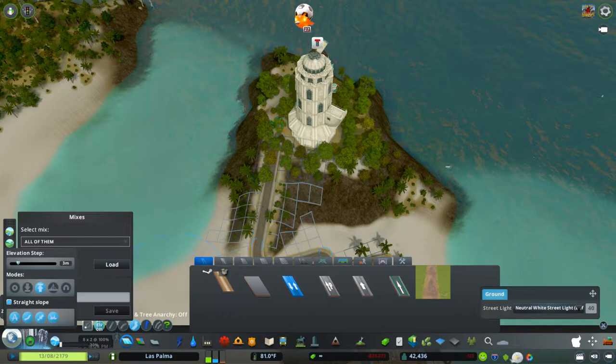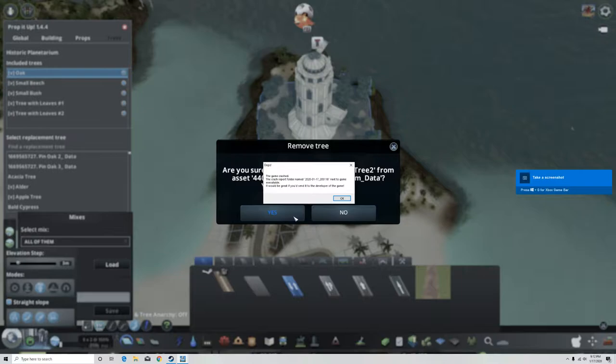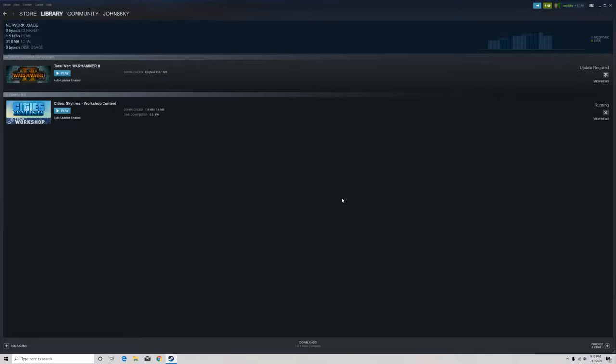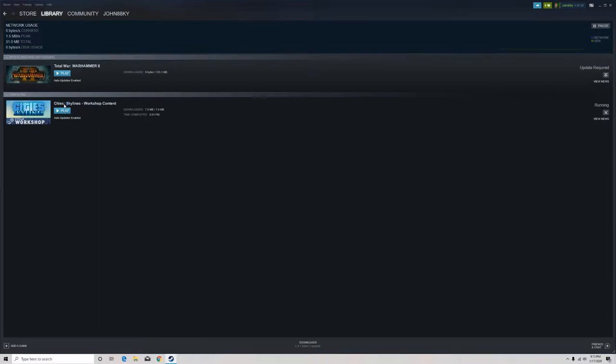Those trees are just built in, so that's obviously not going to work. Let me start getting rid of some of these trees. Oh my gosh — crash and burn! Crash and burn. You gotta love it. Glitch mania.